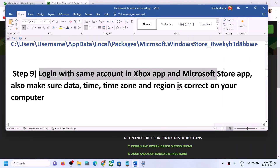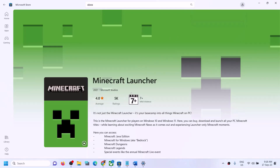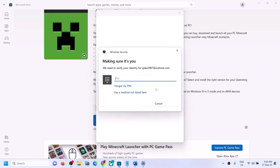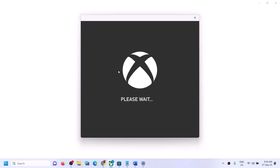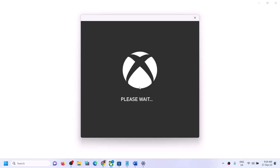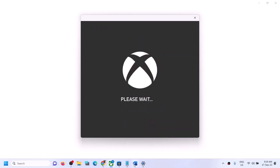If still facing the problem, make sure you're logged in with the same account in both the Xbox app and Microsoft Store. Open Microsoft Store, click your profile icon, sign out, then sign in and select the correct account that has the Minecraft launcher. Then open Xbox app, sign out, sign in, and select the same account. Make sure both apps use the same account, then launch the Minecraft launcher.